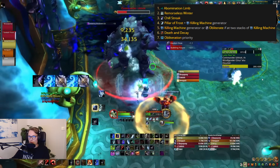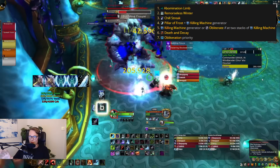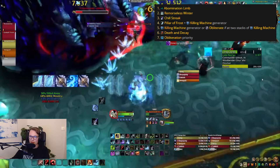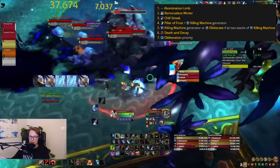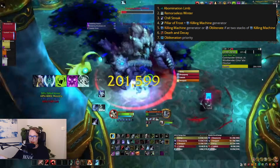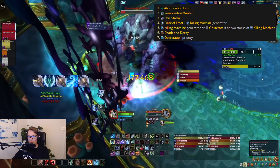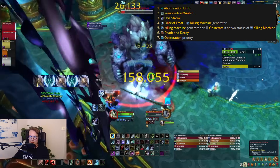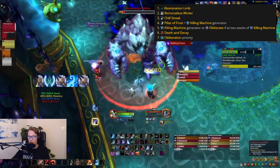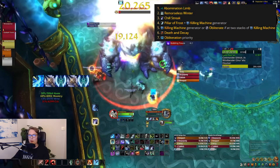If you get a natural Killing Machine proc before using the two GCDs in your Pillar window, I would just pop Death and Decay with that a bit early. The reason we delay DnD is to make sure our final GCD in the Pillar window cleaves — that's the strongest trick we have. If DnD runs out too early it won't cleave. However, the alternative is to spend that GCD generating a new Killing Machine proc, pop a new DnD after your Pillar window, and go for a secondary burst window.